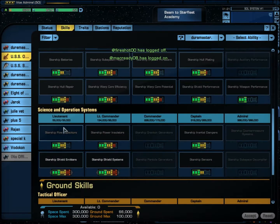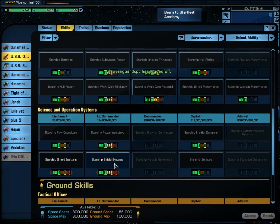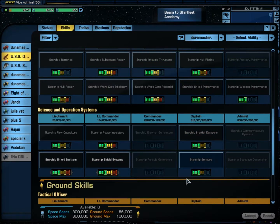On my science, Starship Flow Capacitor: 6. Starship Shield Emitters: maxed out, all 9 points. Starship Power Insulator: 8. Starship Shield Systems: 9, maxed out. Starship Inertial Dampeners: 6. Starship Sensors: 5.